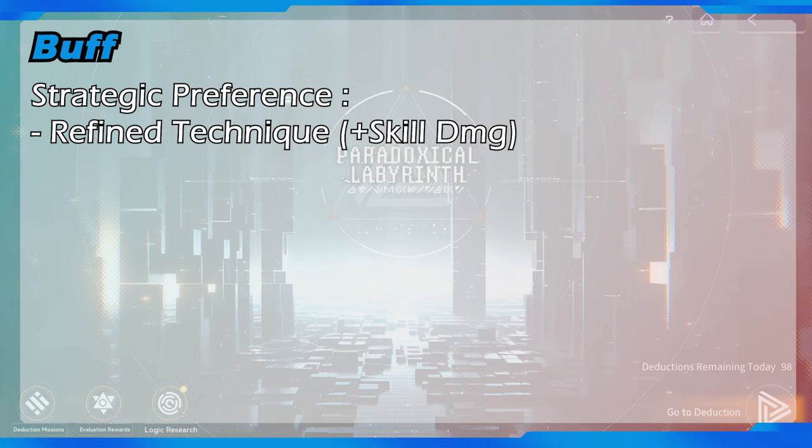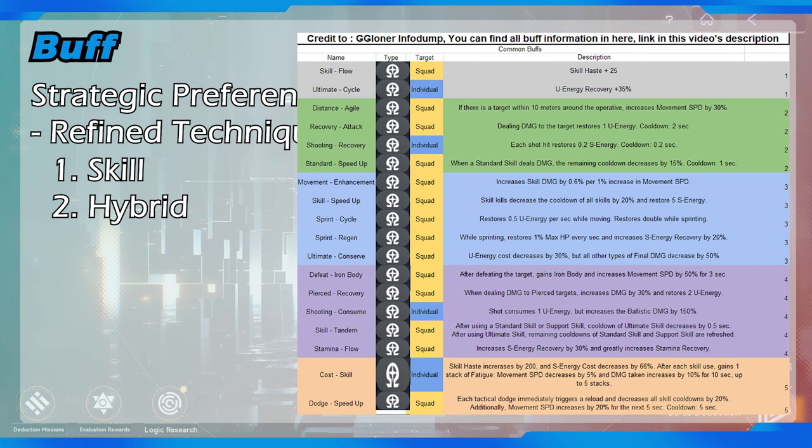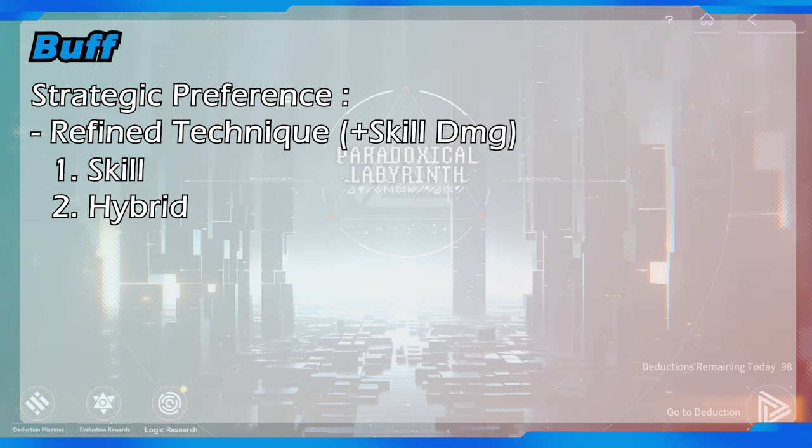Some of the high focus buff derivatives can also buff skill damage, which gives advantage to hybrid and skill damage dealer operatives. For the second initial buff, refined technique, which can increase skill damage — skill dependent operatives benefit most, followed by hybrid damage dealers. This buff and each derivative mostly focus on skill damage, skill cooldown, skill energy regeneration, and ultimate energy gain. Never use this initial buff for shooting dependent operatives, since increasing skill damage won't give them high benefit.